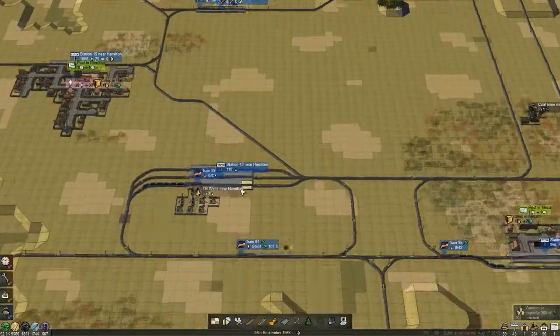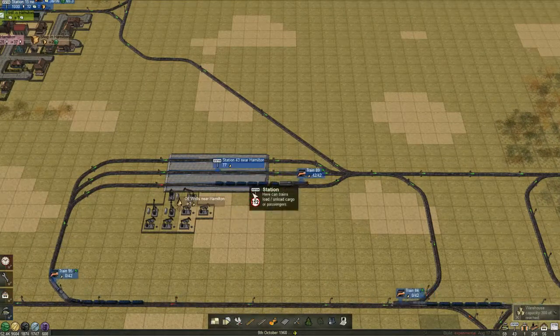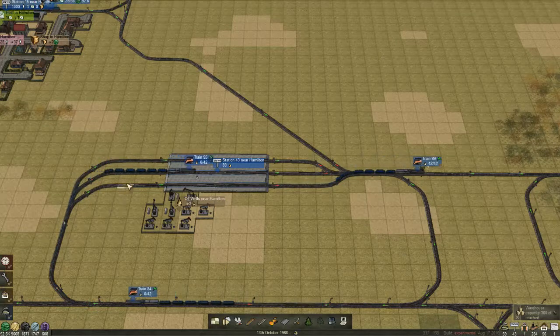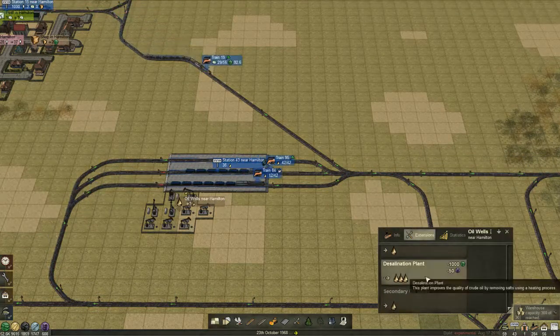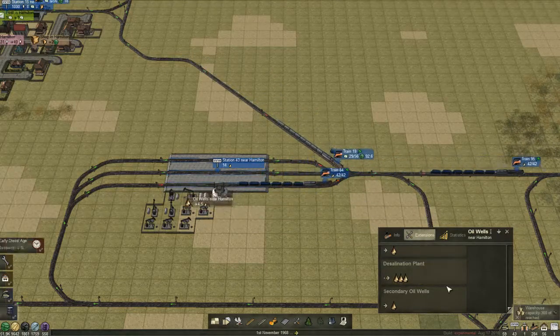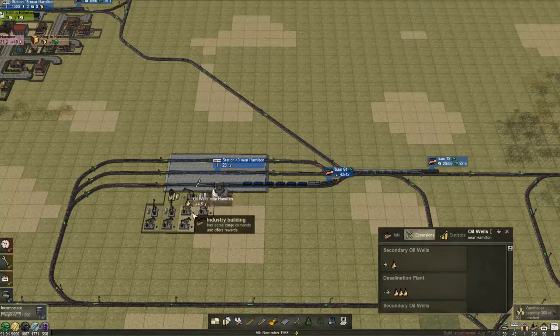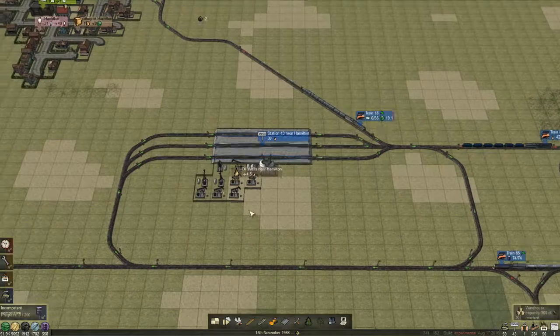This is finally getting that oil well down, because in the last episode it was still hovering around 150ish and it really doesn't need to be that high. Although the fact that all three trains arrive at the same time is probably why it's going down a bit. We are now producing the oil as quickly as possible for this station.